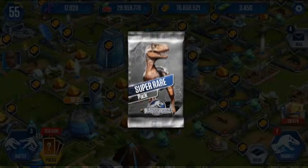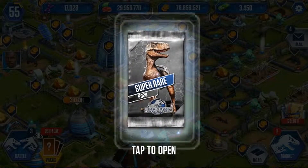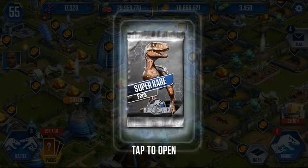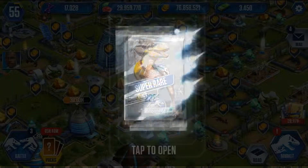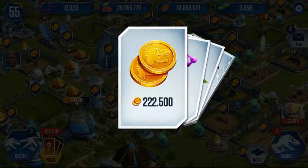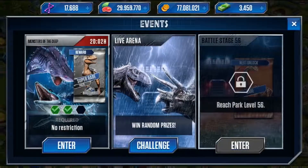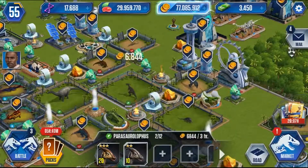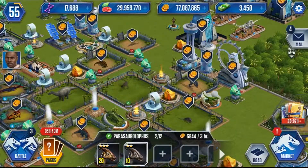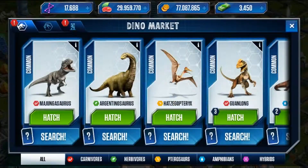So, super rare. A Spino would actually be nice — something new that I don't get very often. And it's a Parasaurolophus. Okay. I don't have a maxed out, so that'll be good. There he is. So now I officially have a level 30. Let me put that in there right now.